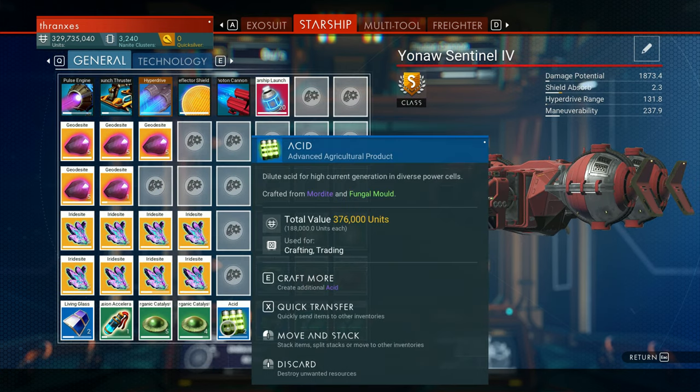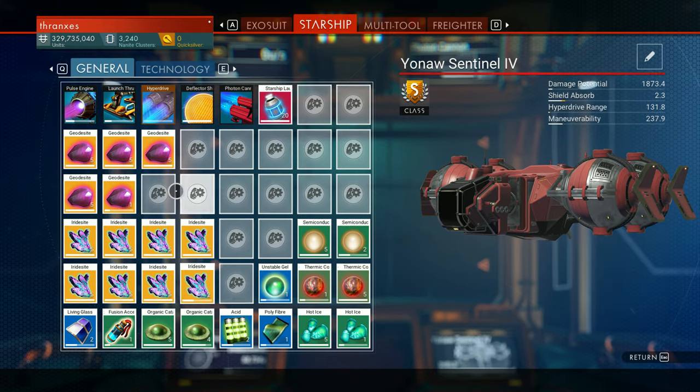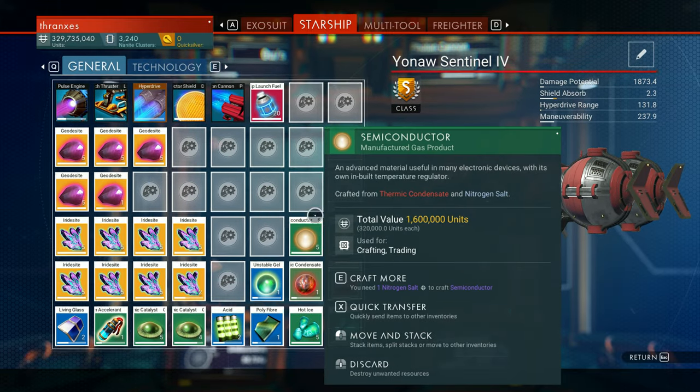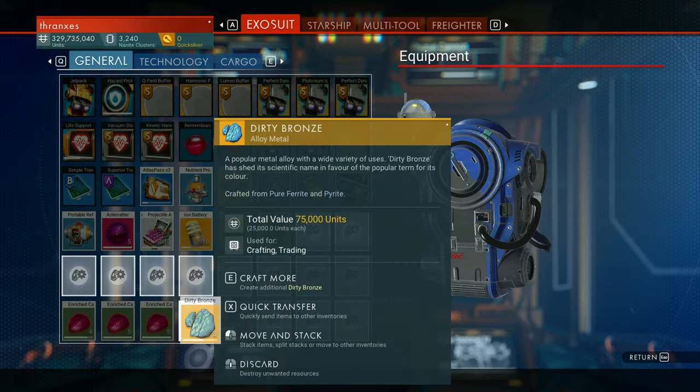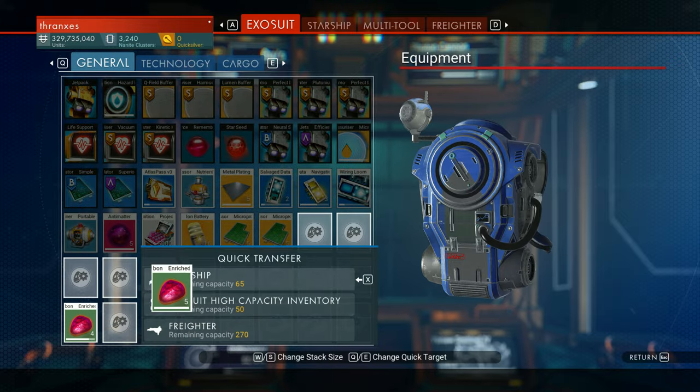I guess we could have accepted the geodesite and not the iridesite — we'll remember that for next time. We'll remember to take the geodesite, not the other one. In the meantime, let's go ahead and give this starship all of these little goodies here.